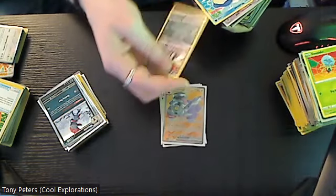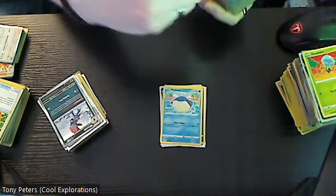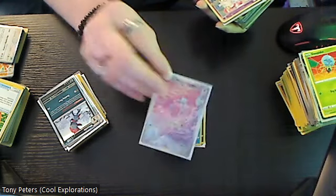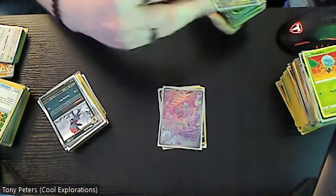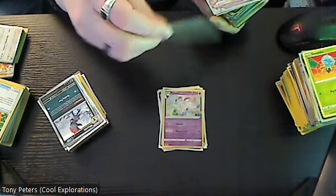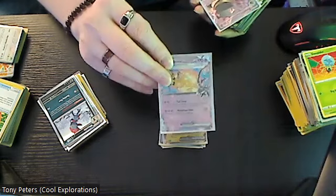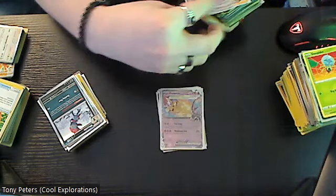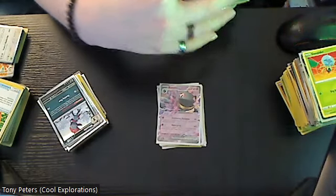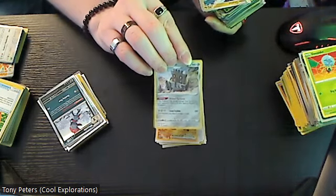Then we have Trubbish, Wailmer, and a nicer version of Tinkatink which is eight dollars. The holo Sylveon will definitely end up in my daughter's collection. Bellabolt EX is only a two dollar card, Gholdengo EX is also about two dollars, Baxcalibur EX is also about two dollars, Ting-Lu EX is about an eight dollar card, and holo Bastiodon.